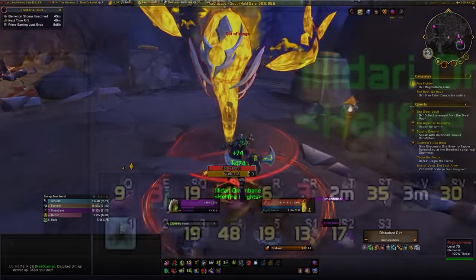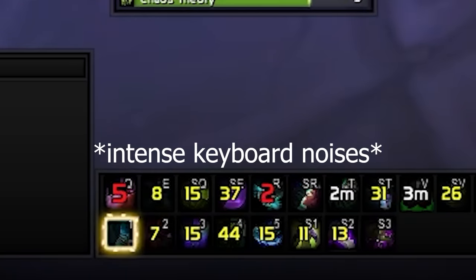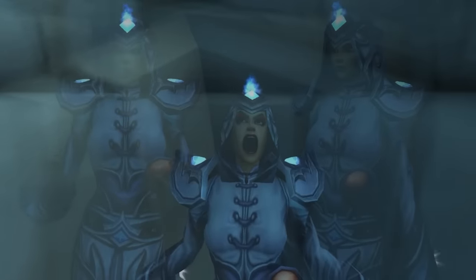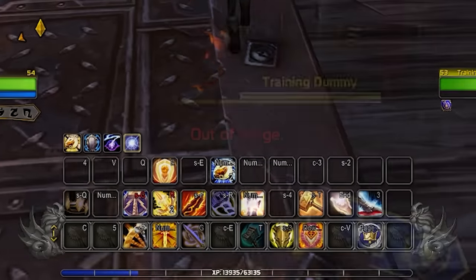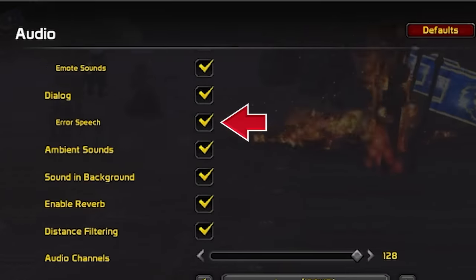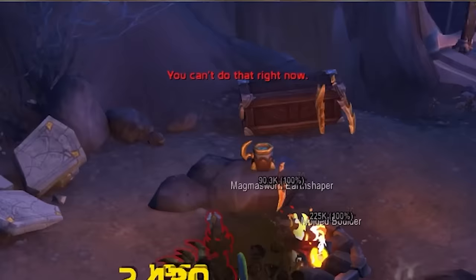The majority of World of Warcraft players will spam a key even if it's not available just so it goes off the second it is available, but you've probably also been annoyed by your character saying 'I cannot do that yet, this spell is not ready.' We can get rid of the sound portion of that error message, though we can't get rid of the text as easily. To get rid of the sound, go to settings, to audio, and simply untick error speech. To get rid of the red text however you would need an add-on to remove it permanently.